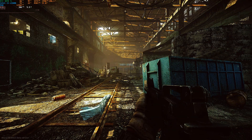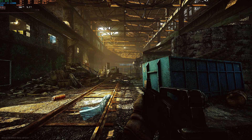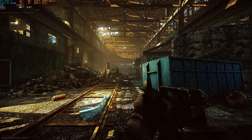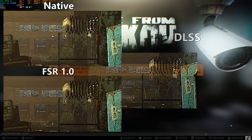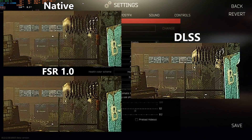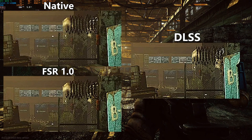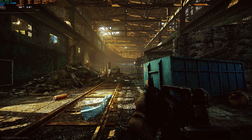On DLSS quality, one of the things you're probably noticing right off the bat is that in the distance those windows look a bit more crisp, and the text on the banners over there also looks a bit clearer. Switching back to FSR 1.0 — the text in the background is definitely a bit blurrier and the windows are a bit darker and more blurry. Back on DLSS, those windows in the background are brighter, you can see the shapes in them more clearly, the text at the back is fleshed out more, and the bricks on the side look a bit more crisp.